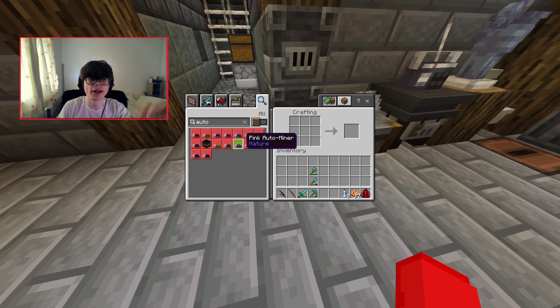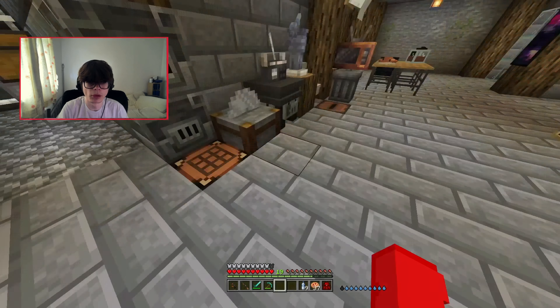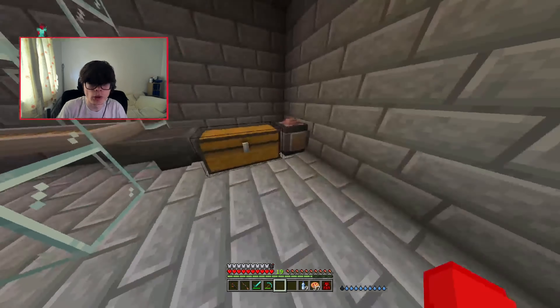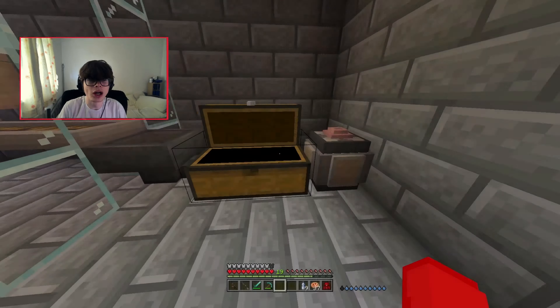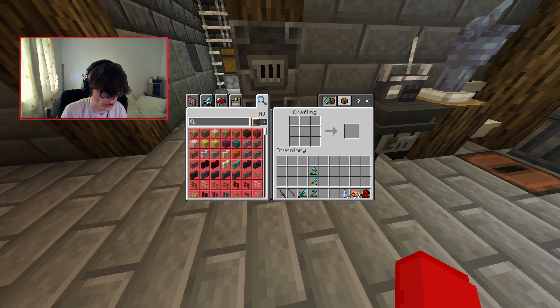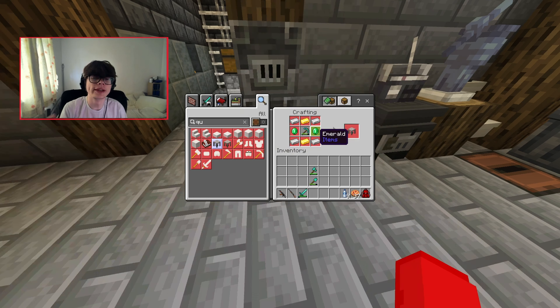I've added some new mods — we've added the auto miner mod. As you guys might remember, down here the auto mining thing doesn't work anymore, so we can't get an unlimited supply of ores. But there is another way — something called a quantum miner, which will basically give us unlimited random ores found in the overworld. I'm gonna quickly get all those resources and we are gonna need to make another pickaxe, but that's completely fine.